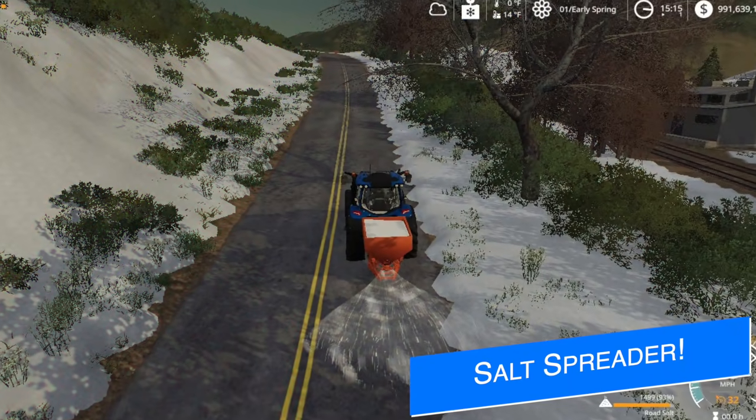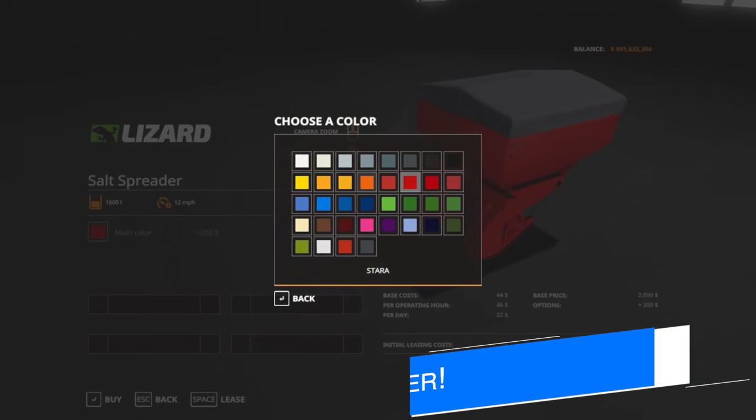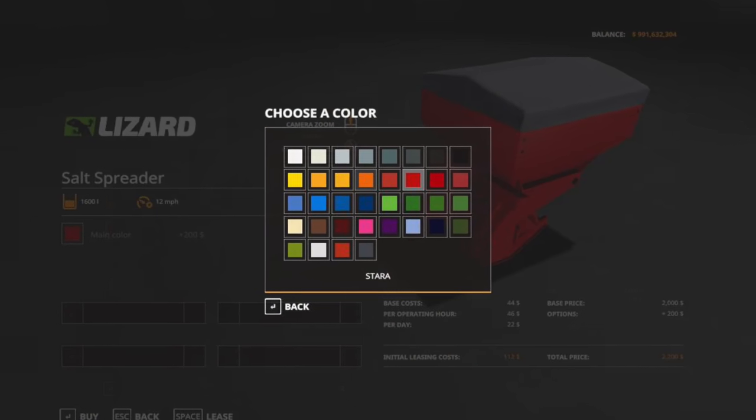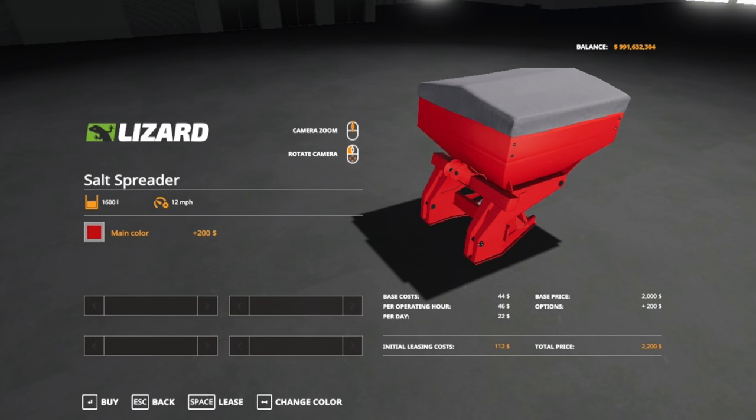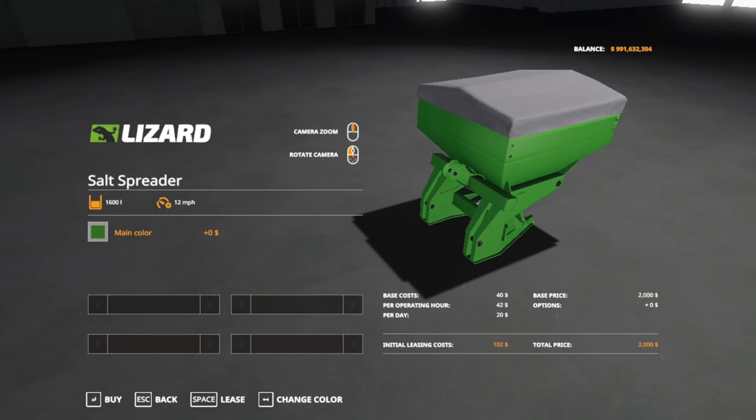Ada Modding's got some goodies for us today, saying that the Lizard Salt Spreader is now complete with a custom filled plane and has now added color selection options for the frame. The custom filled plane was made by a great team member — and that modder is Stoneway Designs. Oh yeah!